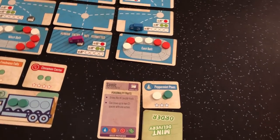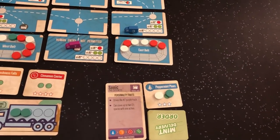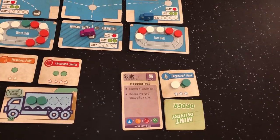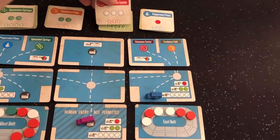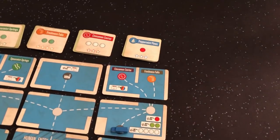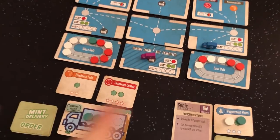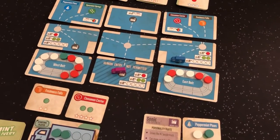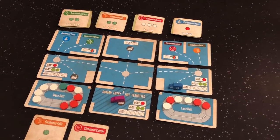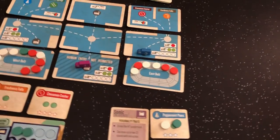And now I'm looking like a fool for taking this Freshness Falls order. Oh well, what are you going to do? That was her two actions — she took the white, she took the green. Now it's my turn. I'm debating — do I take a red and go pick up that order, but it's only a three. A lot of the green is going to be at the back because we're dropping off three greens. I guess I'll just go fill the Cinnamon Center.